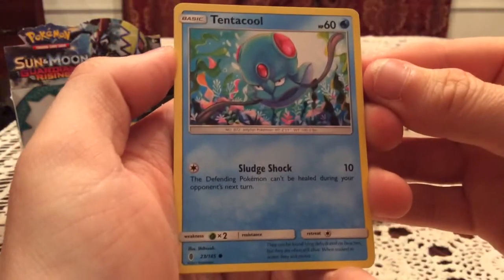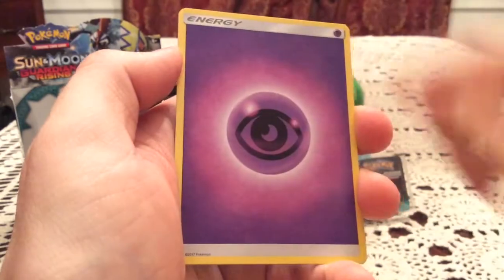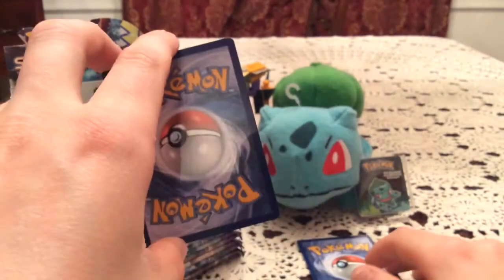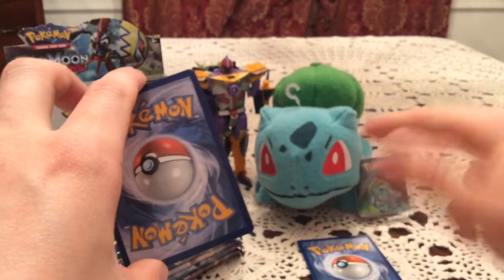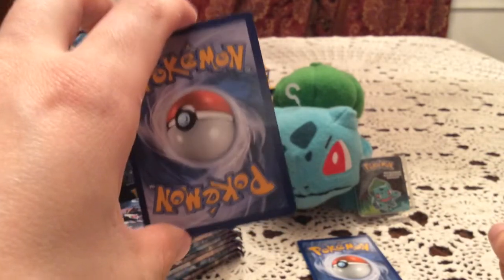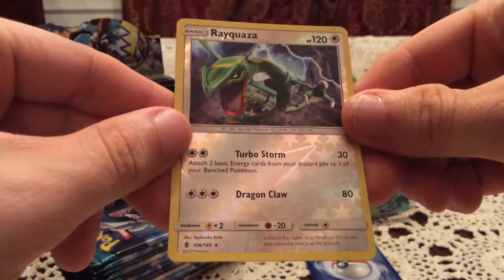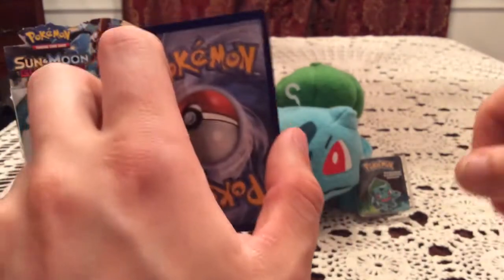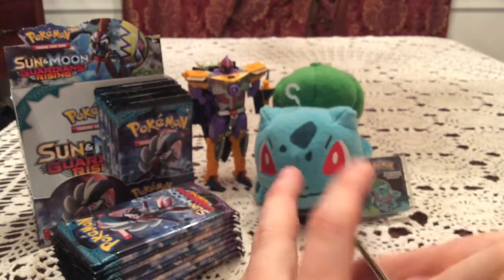We have a Tentacool, Clefairy, Litwick, Gligar, Vanillite, Hakamo-o, Energy Watto, and Machoke. I'm sort of noticing a pattern with the reverses — you kind of get the same one or same two in back-to-back packs, kind of like the Sun and Moon booster boxes I've opened. The reverse is a Clausa — a rare non-hollow, but still sweet. The rare is Pangoro, another non-hollow but one I believe I needed.